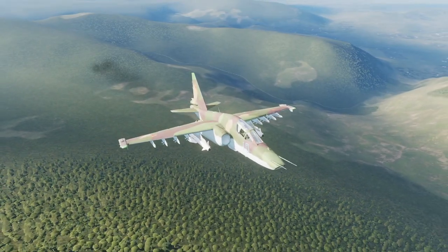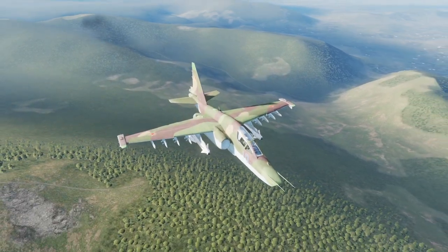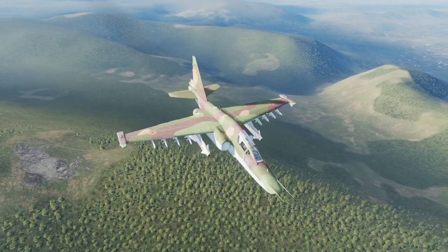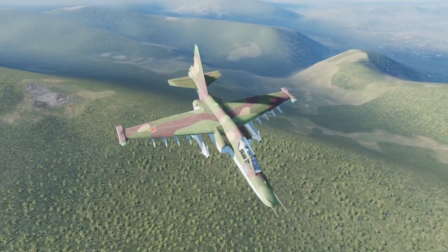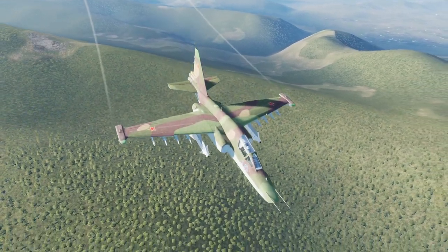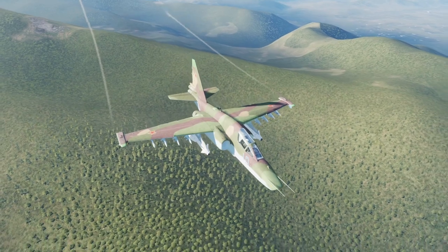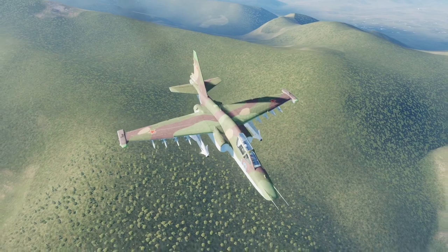DCS World, by itself, is a free game and there are two free aircrafts in it. One of them is an attack plane called SU-25T Frogfoot. This Apex 2 config is made specifically for that plane. Do note that Frogfoot is a low-fidelity module, which means you can only interact with it via keyboard or gamepad input only — the cockpit isn't clickable nor interactable.